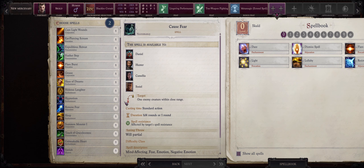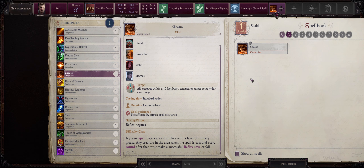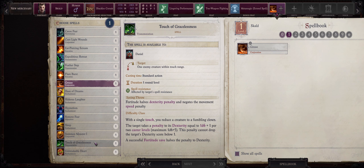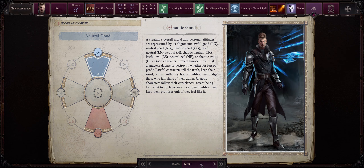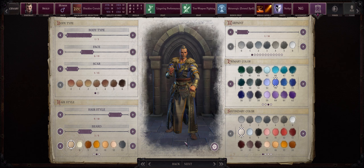Now your spell selection for Skalds is also simple. At early levels, I like picking Grease. It is true that our Skald won't really have high difficulty class with Grease, but early game enemies also don't have high saving throws unless you are playing on Unfair, and Grease is an amazing spell early game. For a second nice spell, I like going with Cure Light Wounds, as it's going to help early game with healing our party members. For deity I like going with Nethys, and for alignment Neutral Good is a pretty nice pick.